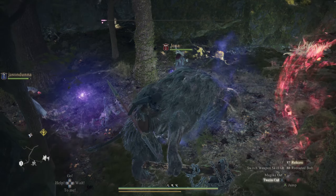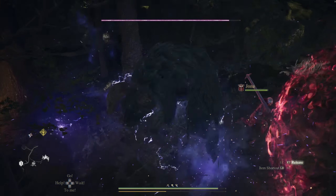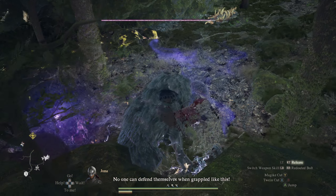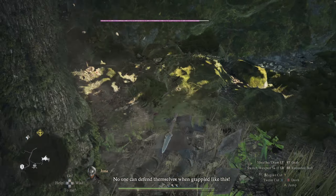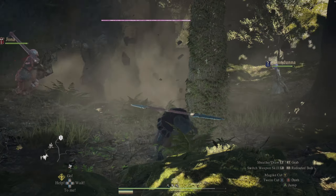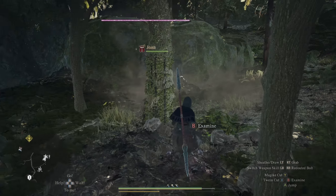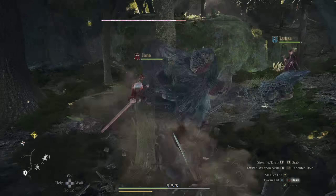It will get tired at times, panting for breath, so you're able to grab on and get some more attacks in. But he still goes berserk at certain points, and when you get into the final health bar this is when he gets the most aggressive — he can damage you pretty easily there. Be mindful of the charge attack that he'll spam back to back.